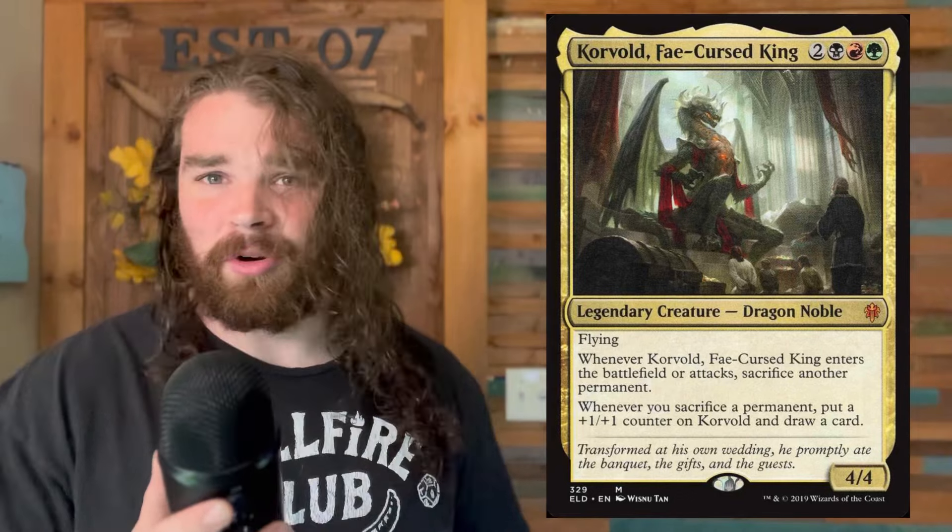Corvold's already broken anyway, but what does the deck do and how does it work? I built this deck around the premise of maybe we could turn Corvold into Najeela. If you don't know what Najeela is, all you need to know is that whenever she attacks you basically win the game because you take infinite turns.